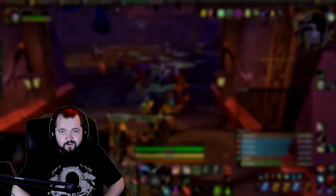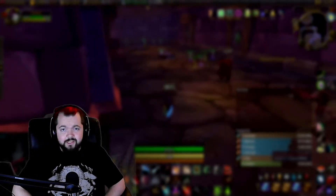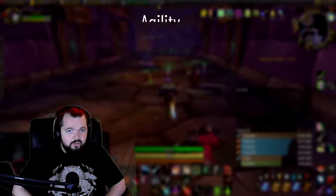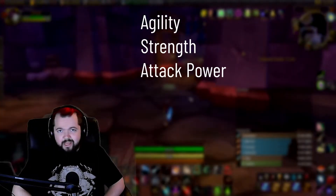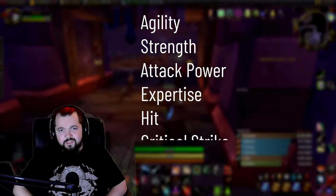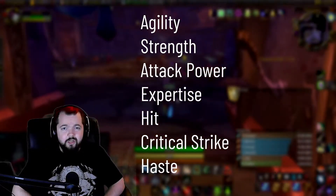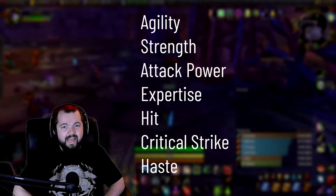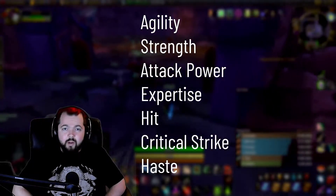Welcome back Goblins, my name is Apoptosis and today we are going to be taking a look at the stats that you can get as a rogue in the Burning Crusade. We're going to be going over agility, strength, attack power, expertise, hit, and all of those good stats and more — and we're also going to go over exactly what they're going to do for you in the Burning Crusade, as it has changed a little bit from Vanilla Classic WoW.